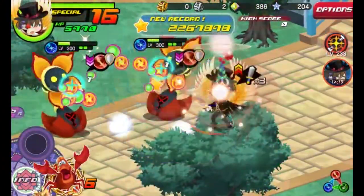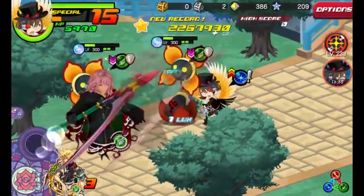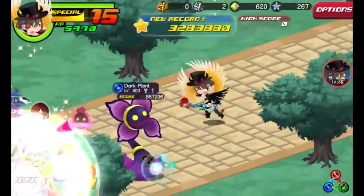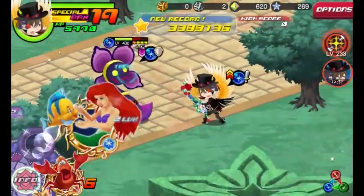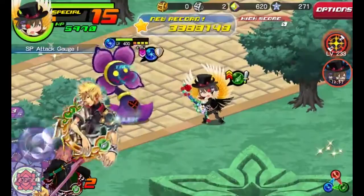There aren't really many enemies in this High Score Challenge, so you don't need to worry about this. You can bring your strongest AOE medal or single target and you are good. I'm going to try another setup after this one. Next up we have a dark plant — on this one I will use HD Ventus for his debuffing.